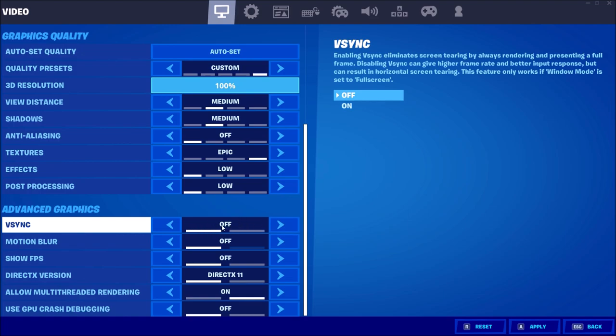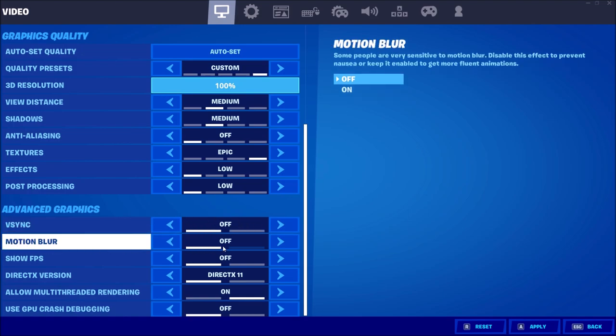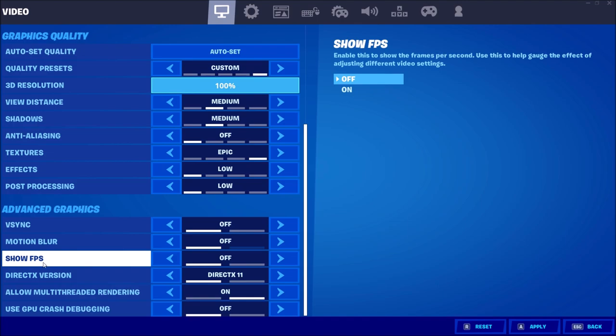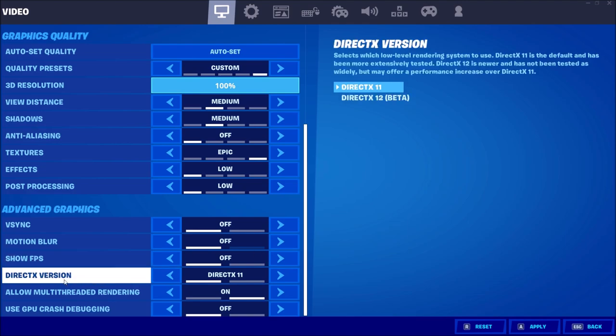V-Sync — put this one at off. You don't want any input lag. Motion Blur — normally you don't play with Motion Blur in a competitive game, so set that to off. For DirectX version, I did a couple of tests — 11 versus 12. DirectX 12 is a bit weird; I'm sometimes getting more FPS but also a couple of stutters and sometimes crashes. That's why I'm still using DirectX 11 — for me it's the most stable version.